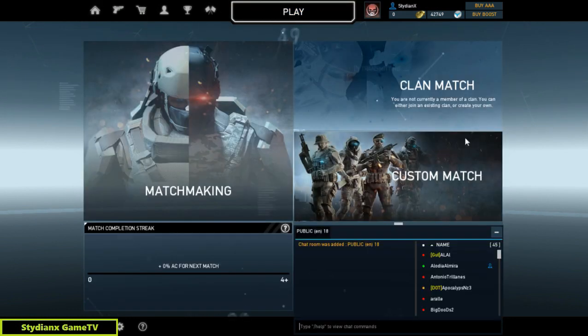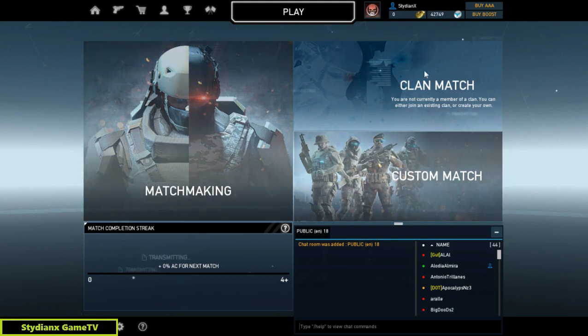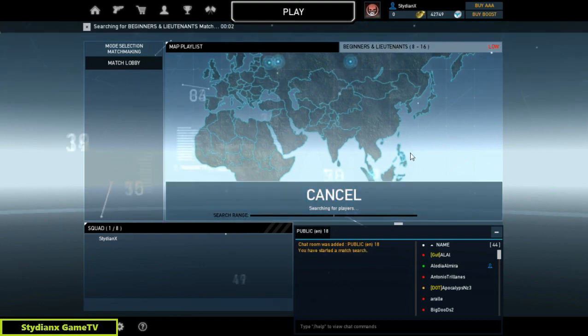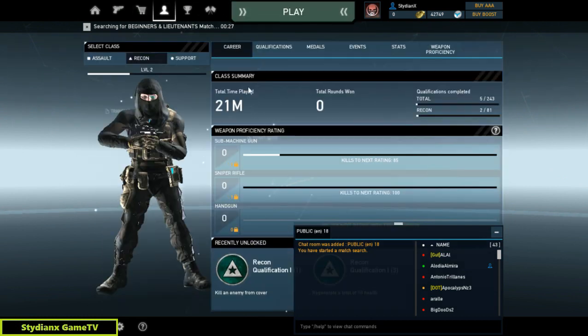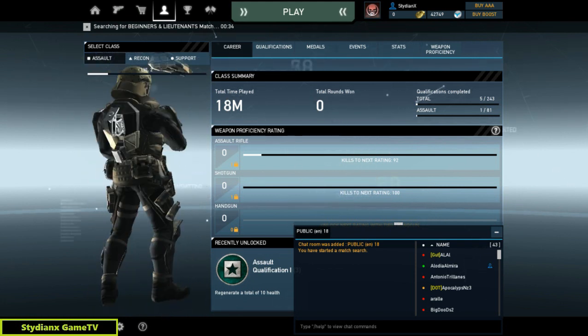Now let's try and play the game. You have matchmaking, custom match, and clan match — the clan match option opens when you have a clan. Sometimes it really takes a long time to connect to someone because this is global and it searches one by one, the same process that happens when you start matchmaking in Dota 2. While you are looking for a match you can go to your profile and change your class, weapons, armors, and gear.